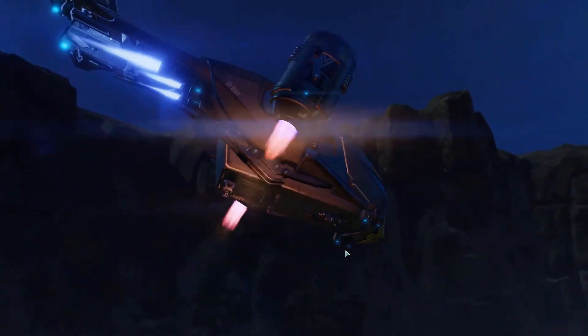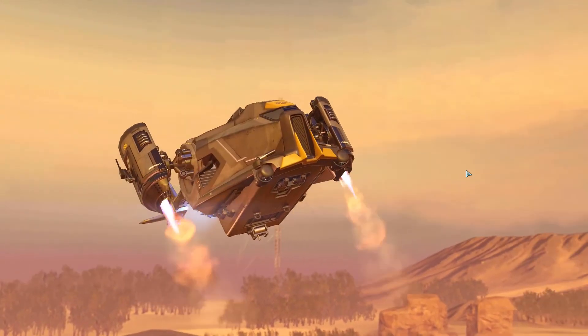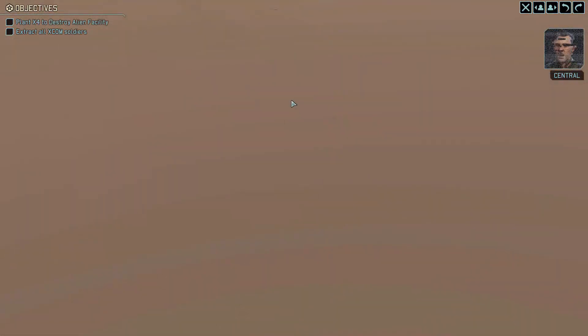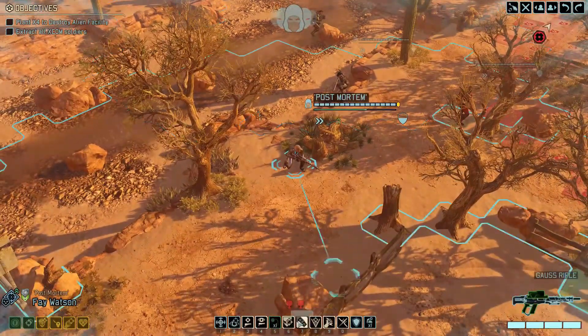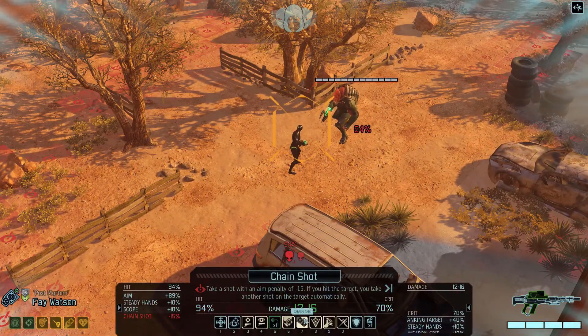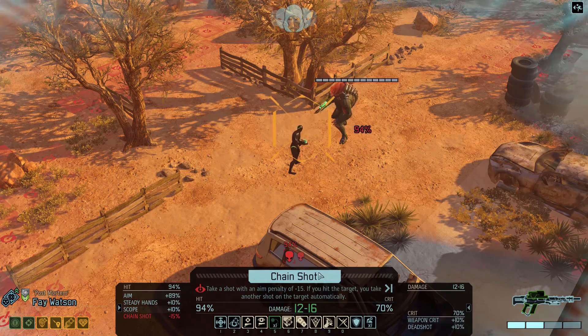So what this mission is: we actually have to go to a big facility, kick in the front door, plant a huge bomb, and get the hell out of here — that's the plan. After moving our troops out we got a first engagement, so whilst that's happening in the background I'm gonna talk about what I'm really excited about.